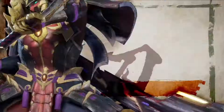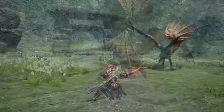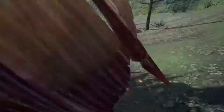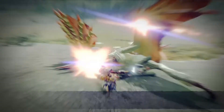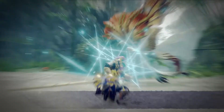Next we have the longsword, which looks insane — I was absolutely mind blown when I first watched this and it made me extremely excited to try and learn longsword at a high level, as I usually never use it. Once again we get the full World moveset including the special sheath added in Iceborne, and it seems to have a new after-image attack animation as well, which looks extremely cool. Our first silk bind attack is Soaring Kick, where the hunter wirebugs to the monster's head, kicks it, and then follows with a downward direct stab.